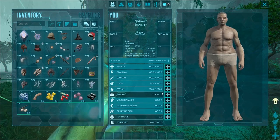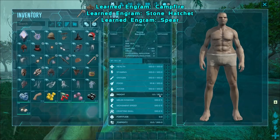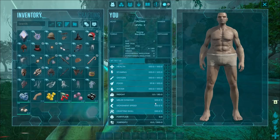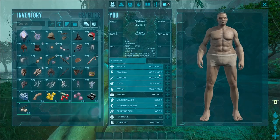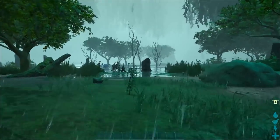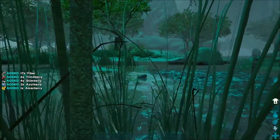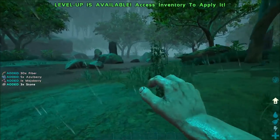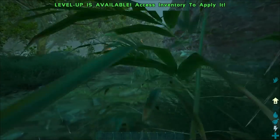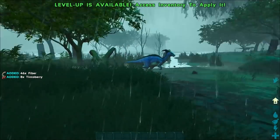Server settings: we're running three mods - Ultra Stacks, the Awesome Spyglass mod, and the Upgrade Station. Our rates are slightly turned up: weight is times three, melee damage is times 1.2, movement speed is times five, stamina is times two, and oxygen is times three. Breeding is extremely boosted, gather rates are five times, time rates are five times, and experience is five times as well.